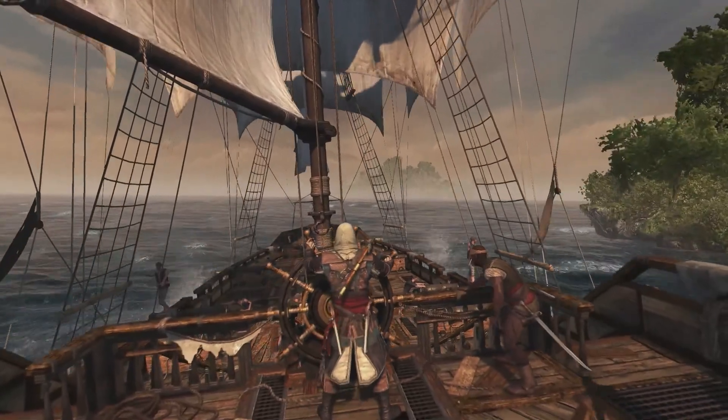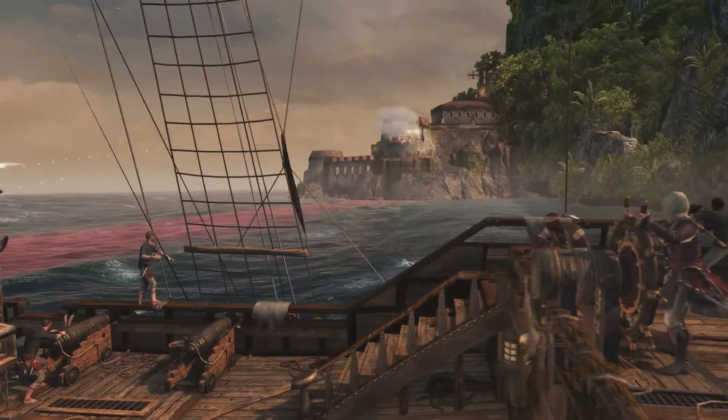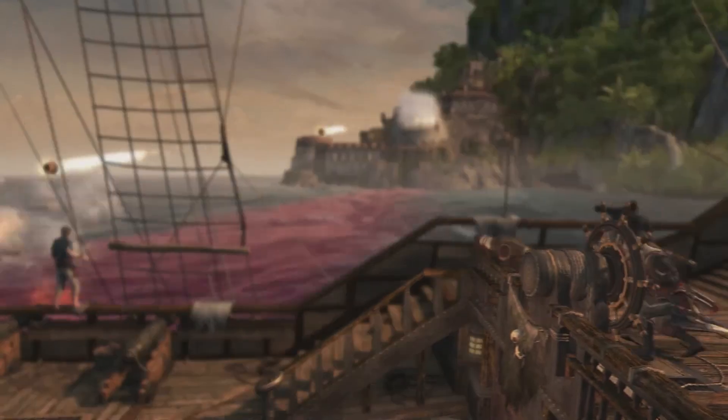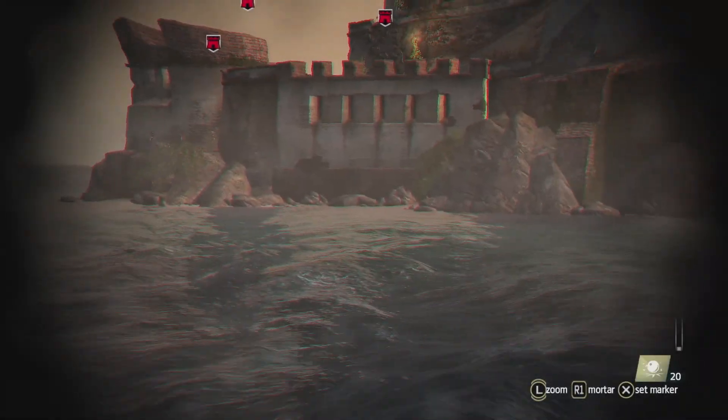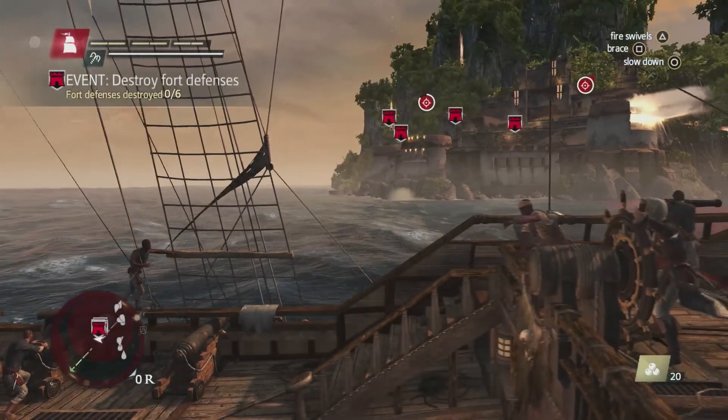For now, we're going to continue our journey to Havana. In our path, there's a fort blocking our way, so we need to have mastered the naval combat to take it out. Since we've recently upgraded the mortar, let's use it to take out the fort towers.